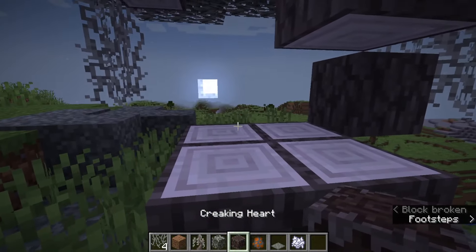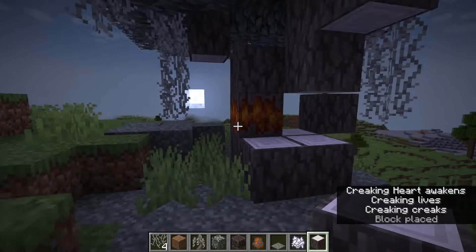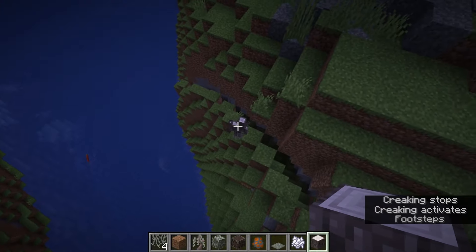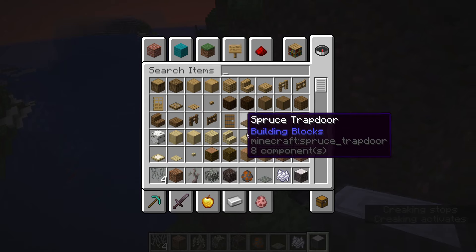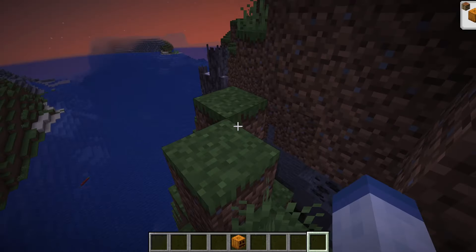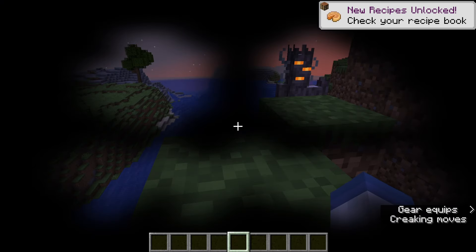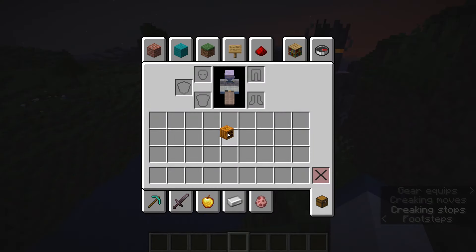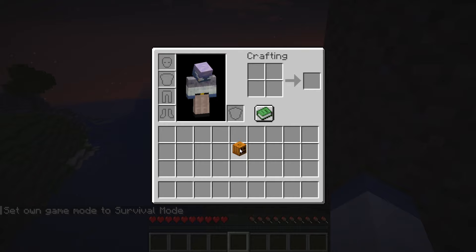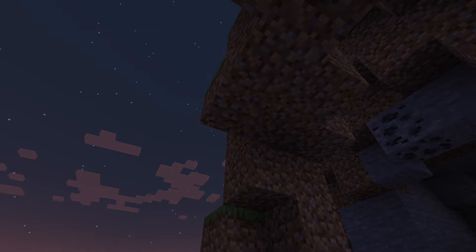There is also something to note: if we surround the creaking heart to get ourselves a creaking and then go into survival mode, when you look at these guys, they will not move. However, you can equip yourself with a carved pumpkin to make it so they can still move. You can see it is moving and it will attack me.